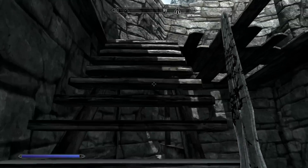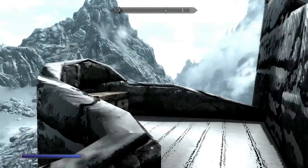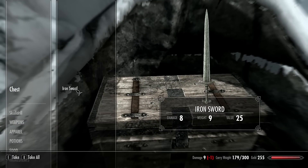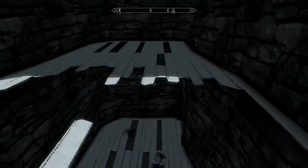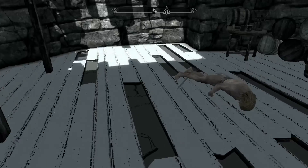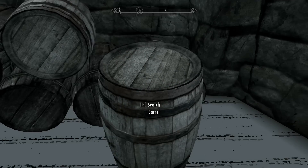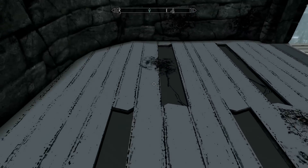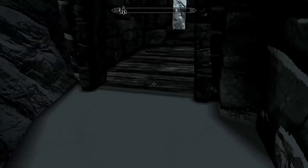Wow, that's so effective. A chest — let's see what's inside. Gold, lockpicks, and a sword. The graphics are kinda weird right now. See those white planks? Kinda weird. Not really snowy.